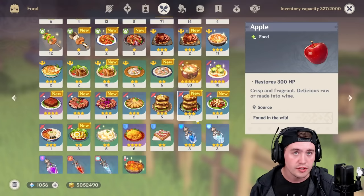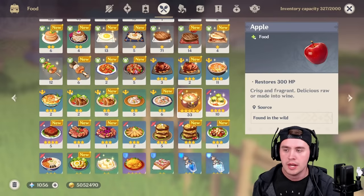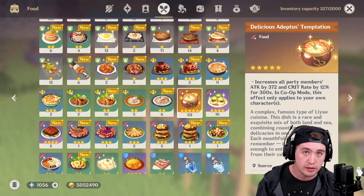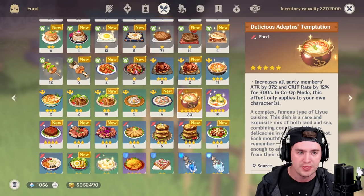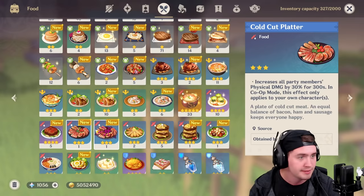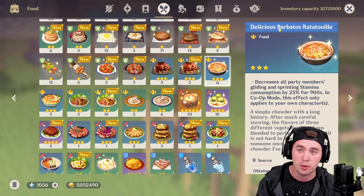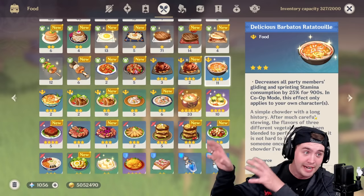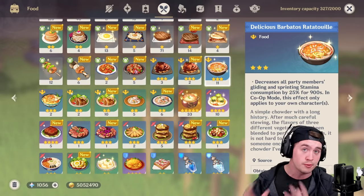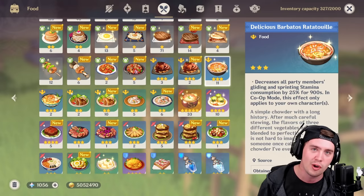Elemental resonance is also important — placing two Pyro characters on your team gives your entire team 25% increased attack, and two Hydro characters gives more healing. Also, food buffs are extremely important. There are food items that give you attack damage and crit rate, and crafting food early on when you feel like you're struggling can be an absolute game changer. These effects last five to fifteen minutes depending on what you craft. Items like the Barbados Ratatouille reduce stamina consumption from sprinting and gliding, which is really helpful early on for exploring and hunting chests.